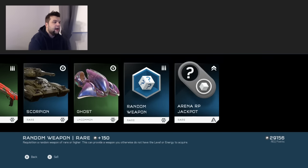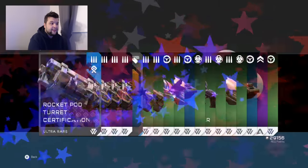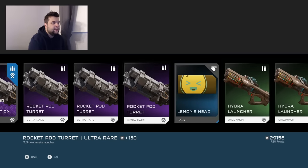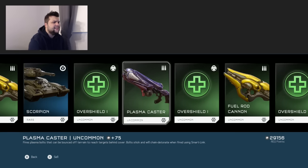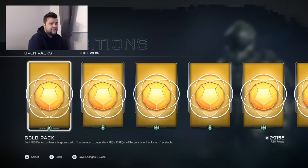Obviously we'll get some more ghosts and scorpions. Pack four — I got a rocket pod certification, which is ultra rare. Not a legendary but ultra rare. Got yet another emblem, Hydra launchers, ghosts, fuel rods, scorpions, plasma caster. And then I got an ultra rare arena RP boost. I don't understand RP boosts as ultra rares and legendaries — they only give you so much experience. Even if you get a legendary XP boost you don't get enough experience to level up, and even if you level up all you get is a bronze pack. The whole formula of their value makes no sense. I might just end up selling them.